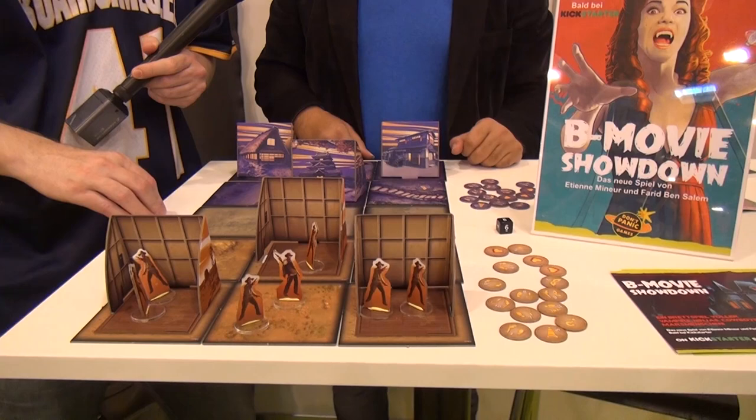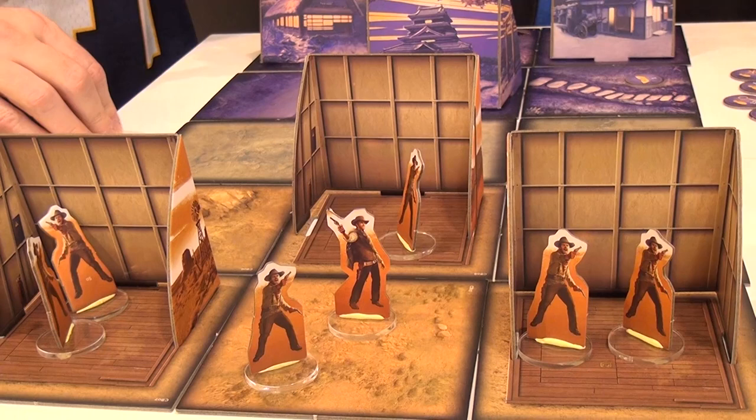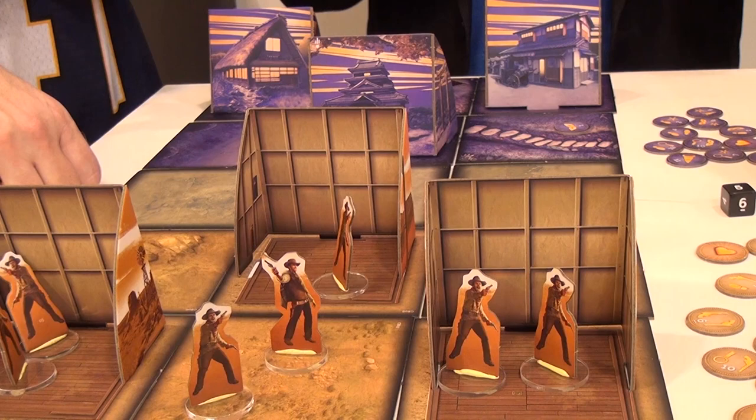It's a tactical game, a very fast game, with very simple rules because it's a toolbox. We did a lot of different factions. The B-Movie theme is from the 50s and 60s, like Dracula vs Ninja, or from movies of Ed Wood. There are different factions, like the Cowboy or the Ninja, or Merchants or Vampire, Zombie, and one special faction: Godzilla, with only one miniature.